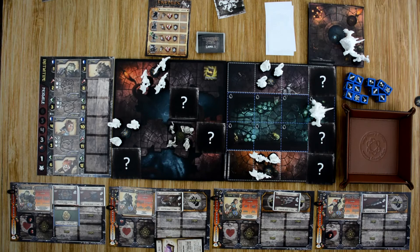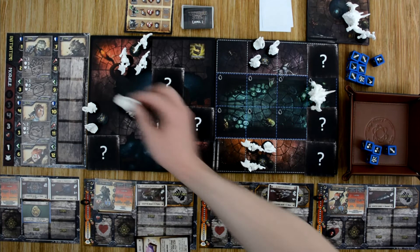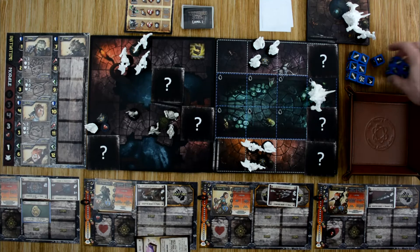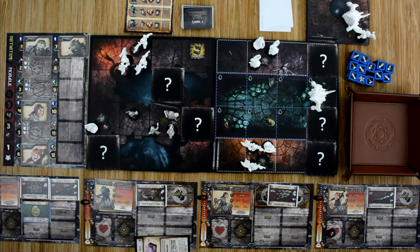Kira moves up and starts working on the bunnies — she gets four dice, rolls three successes plus a critical but doesn't need it. That bunny dies, she gains experience and reaches level two. She goes after the next bunny — three more successes on that attack. Her last attack only gets one hit, dealing one damage since bunnies have no defense. Then the brutes cannot see us because darkness tiles block line of sight.